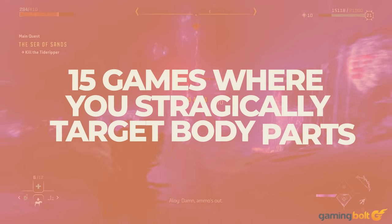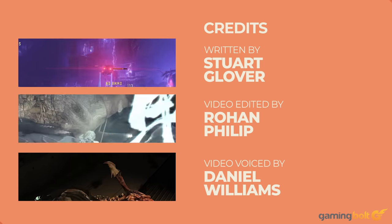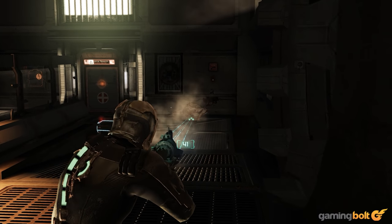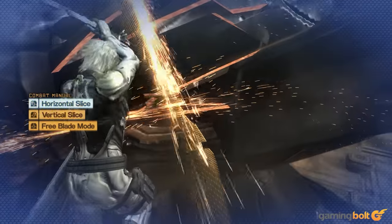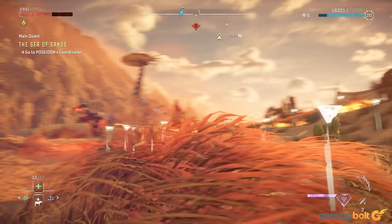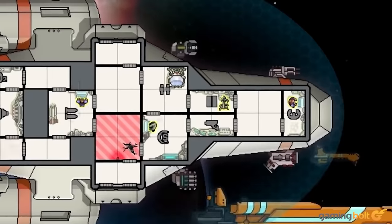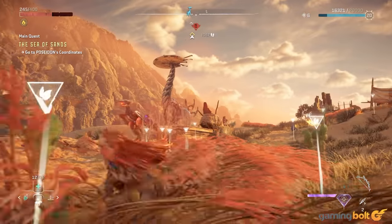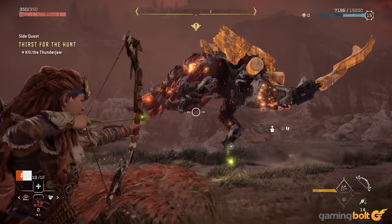Lacerating body parts, tearing off components, and destroying subsystems — games that best implement specific targeting into their combat mechanics do so with a view to make encounters more strategic. It's all well and good utilizing these mechanics as a stylistic choice; limbs flying akimbo is fun to watch after all. But utilizing these mechanics so as to require strategic cunning and skill from the player can often yield a more satisfying experience.